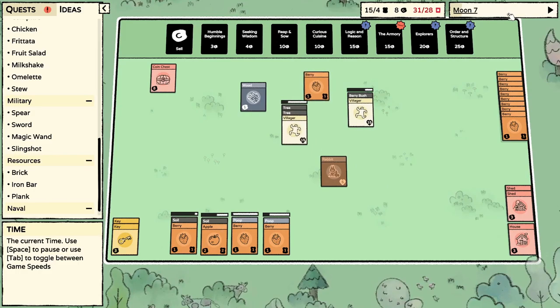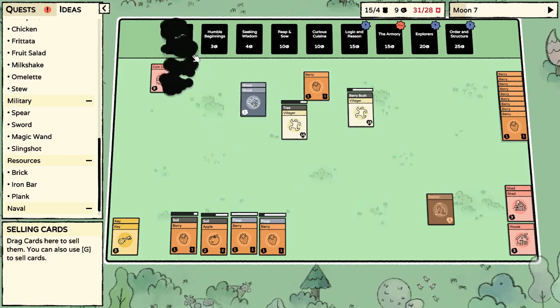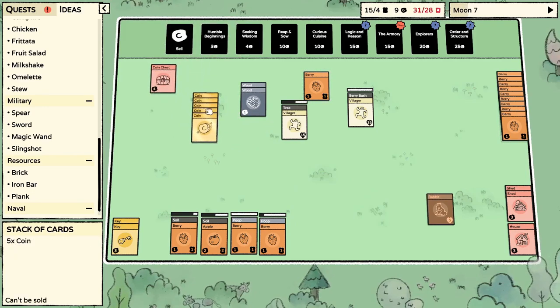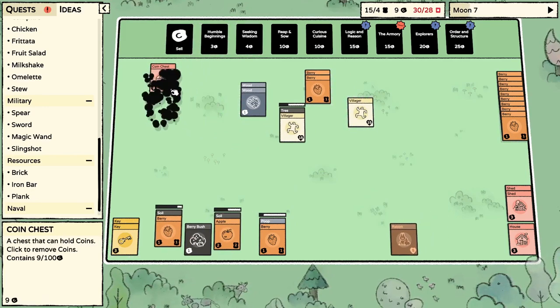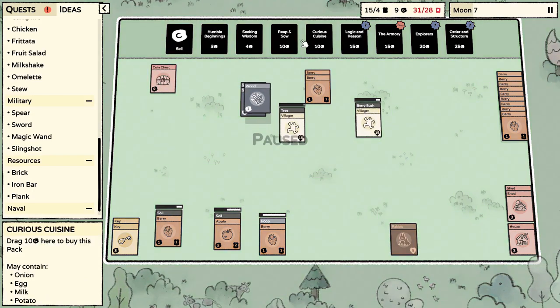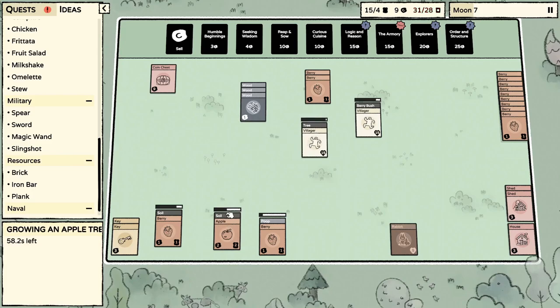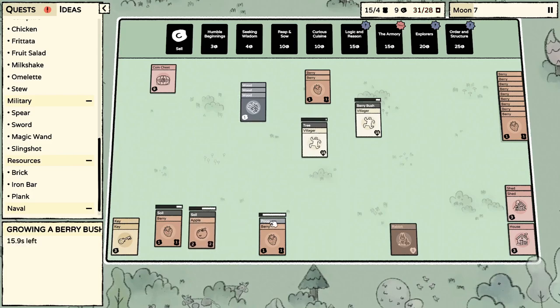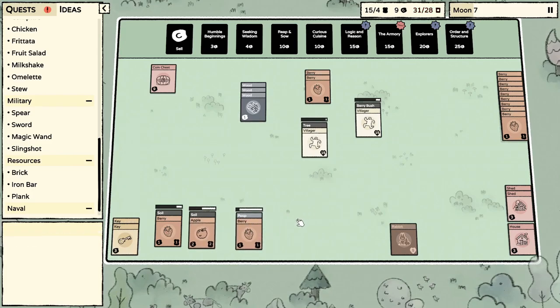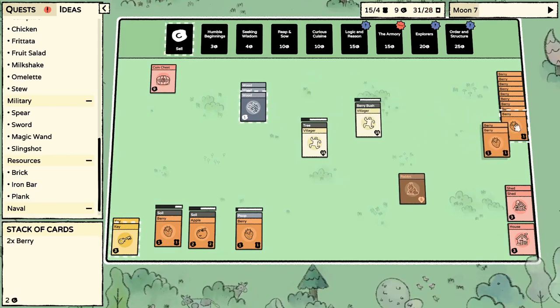We're going at the fine speed. Plenty of poop — let's sell it. Oh my god, we got nine coins! We can save up — should we go for Curious Cuisine? I think another Reap and Sow might be good, get more soil. What I'm noticing is the poop is not like soil — the poop disappears after it pops out a bush, which is kind of nice. We've got plenty of food.